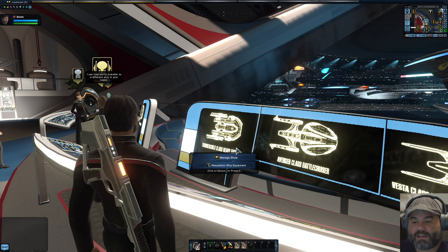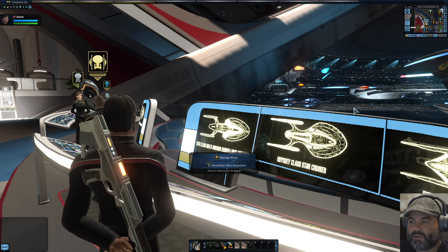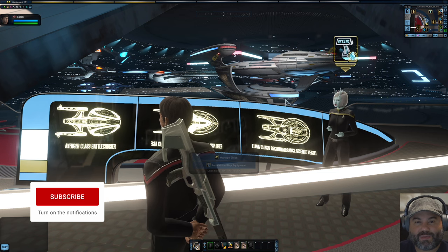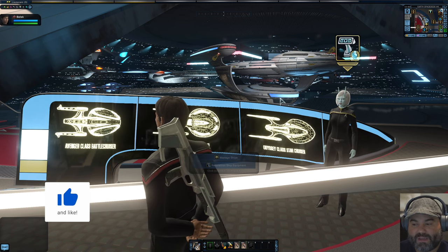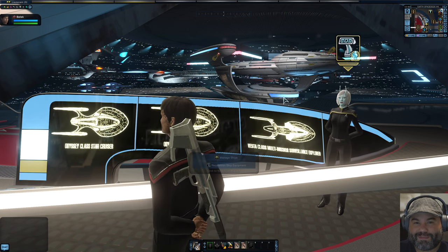Alright, I hope this tutorial has been helpful on how to change your rank in game and how to equip different weapons and consoles to your starship and to your ground character. If you have any questions, please leave them in the comments below. Thanks for watching. Live long and prosper. We'll see you next time.